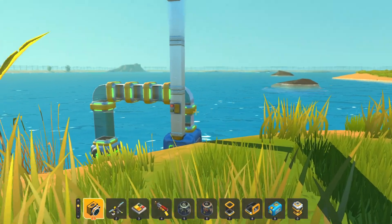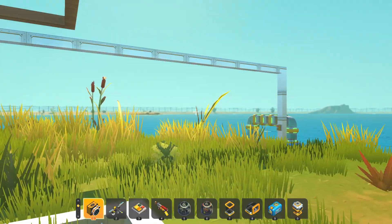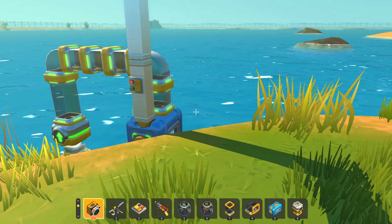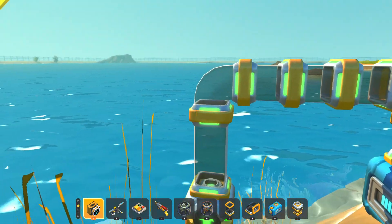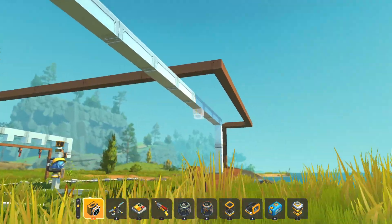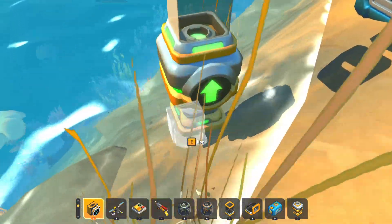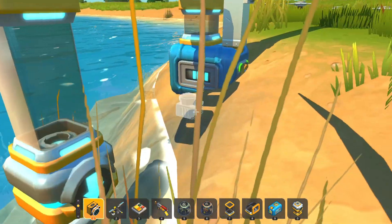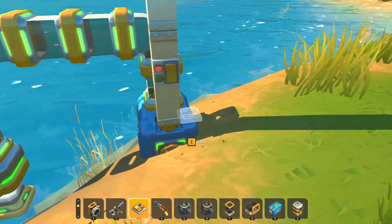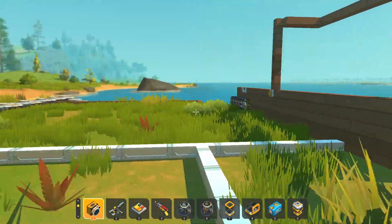Tip number four: infinite water supply — literally infinite. Nothing needed except the materials to build it. All you need is a few pipes, curved pipes, a vacuum pump, a water container, a switch, and some blocks to connect to your control panel. Make sure to invert the direction so it's sucking in the water with the green arrow facing up, not spitting it out.